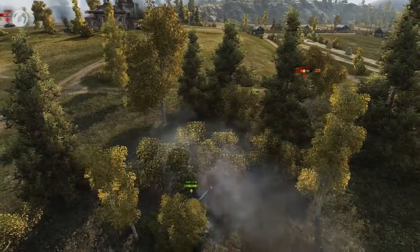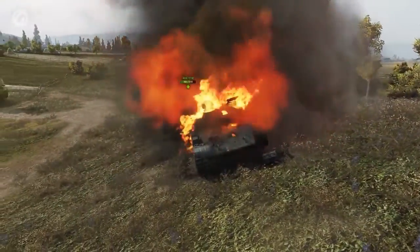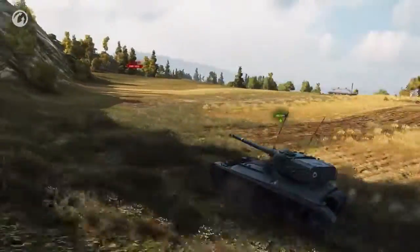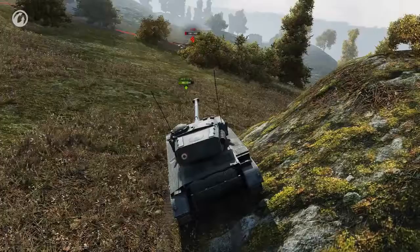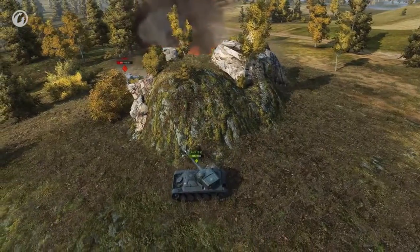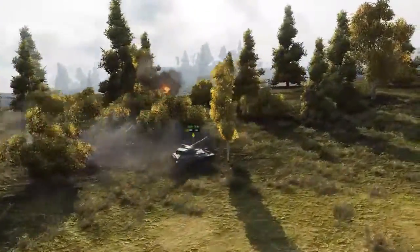That's the Object from before! Promethe pounces from ambush and a full magazine is just enough to finish off the tier 10 medium. The team has the momentum now and our scout goes ahead to find the enemies. Playing peekaboo around the rock works great and there's even an opportunity to pick up a kill. A quick dash through the forest takes care of all three and the game is over.